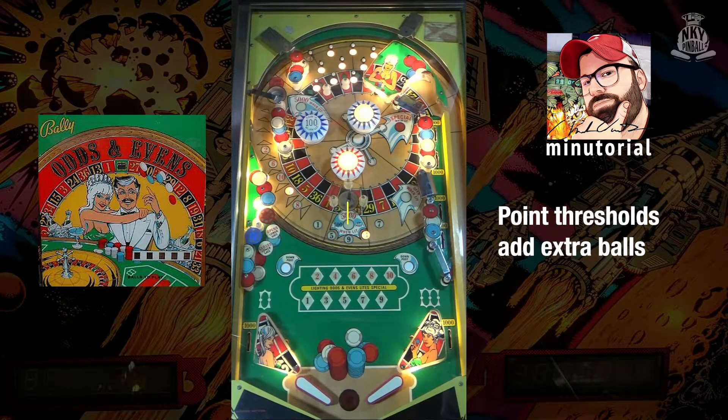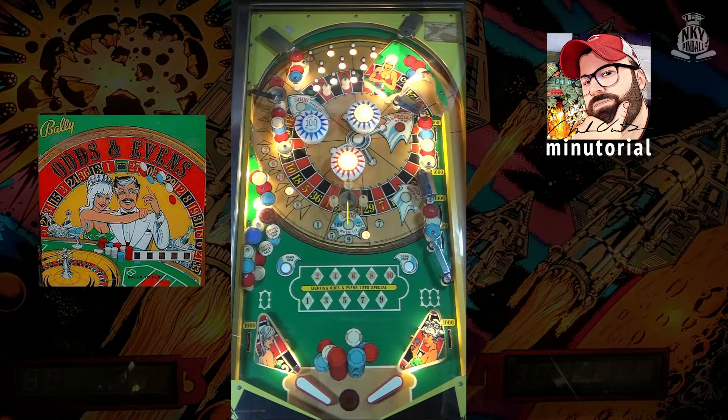On this odds and evens, if you reach 35,000 points, 60,000 points, or 81,000 points, you will receive add-a-balls for those scoring thresholds. That's odds and evens.